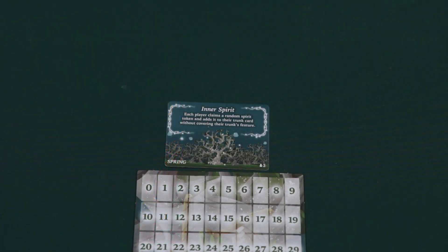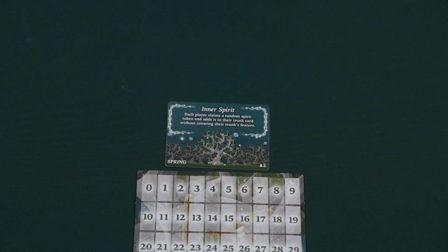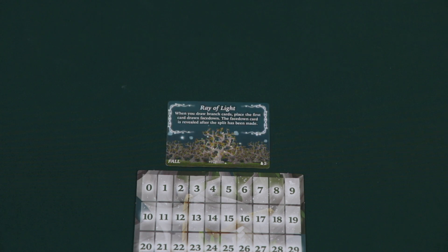Now that we've learned the game, here are some decree card examples. One spring decree card allows each player to choose one spirit token and place it on their trunk — this feature shows up in addition to their starting feature. The Lost Wood summer decree card dictates that each player has to place the first card drawn during each split-and-choose phase face down, keeping information hidden from both players. The fall decree card is similar, except that the face-down card is revealed after piles have been chosen.